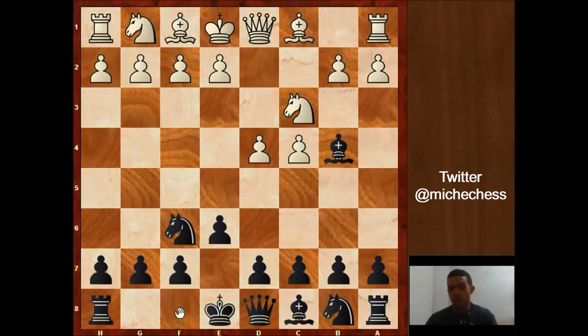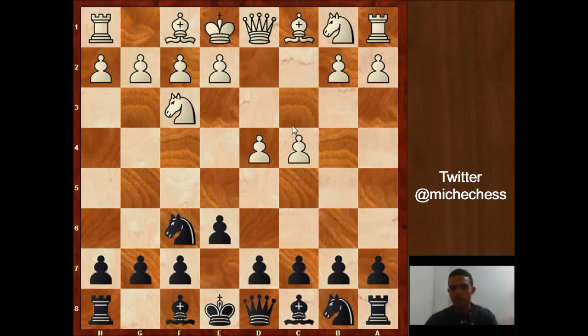The name, of course, comes from Nimzowitsch. So probably to avoid that, white plays Nf3 and black plays b6, trying to get into the Queen's Indian Defense.